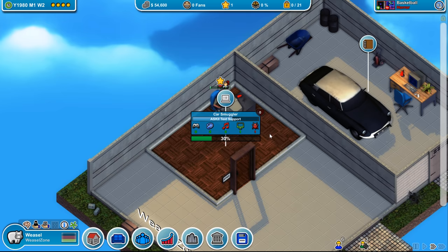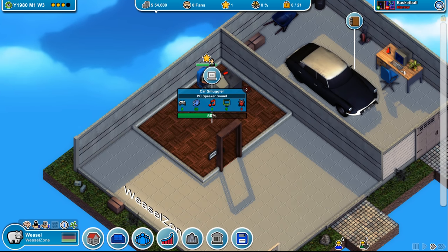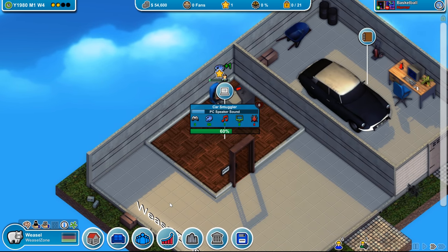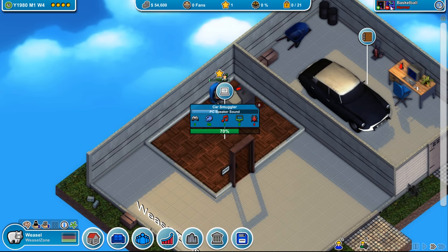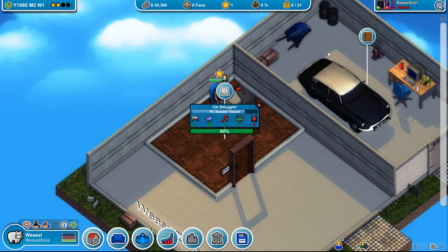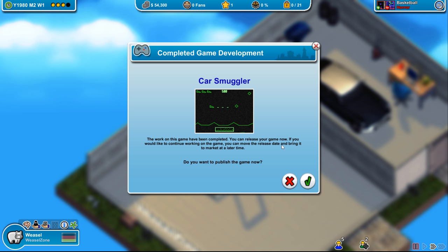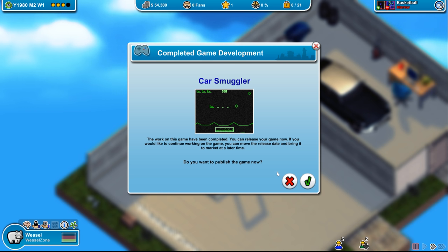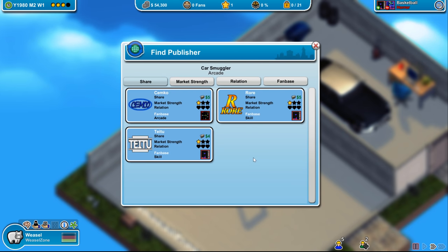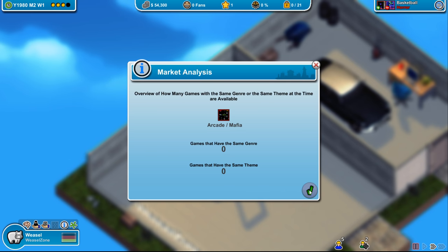Now we're working on our title. It's snowing in-game and we're slowly putting points into gameplay, graphics, sound, functionality, and tracking bug count. There isn't much to do other than watch the numbers tick. We don't pay ourselves a salary, so our money stays steady. Up top, we can see what's popular right now: horror and basketball. You could make a game about a really scary basketball something. Work on the game has been completed — four bugs, but let's find a publisher since we can't self-produce.